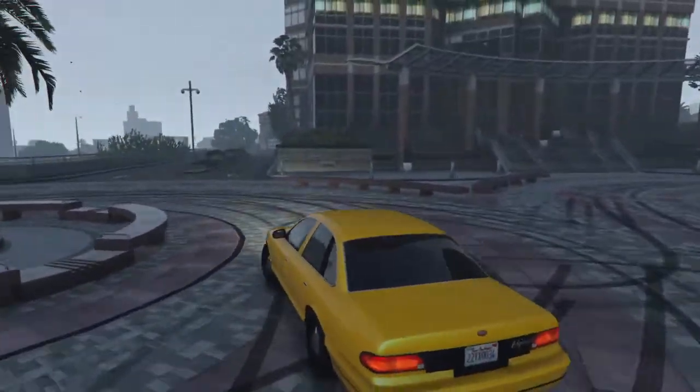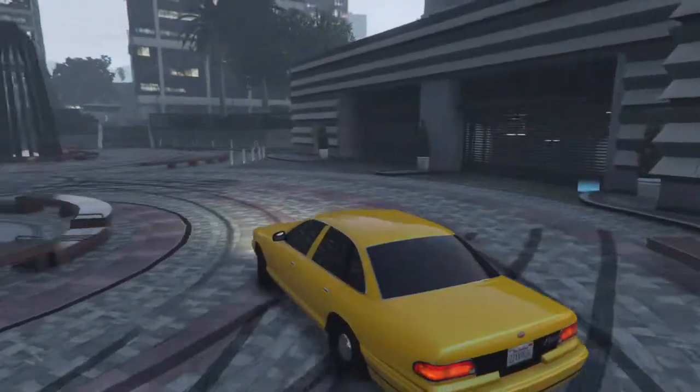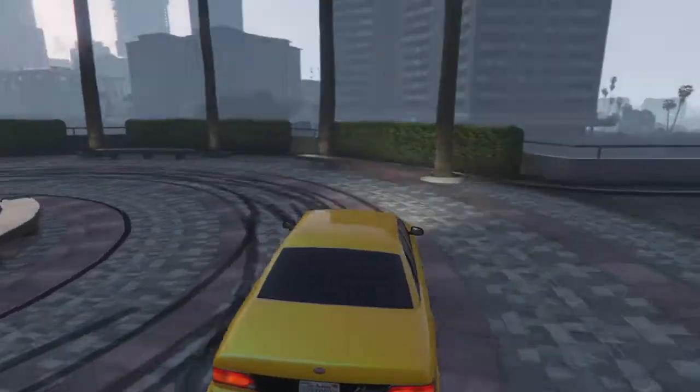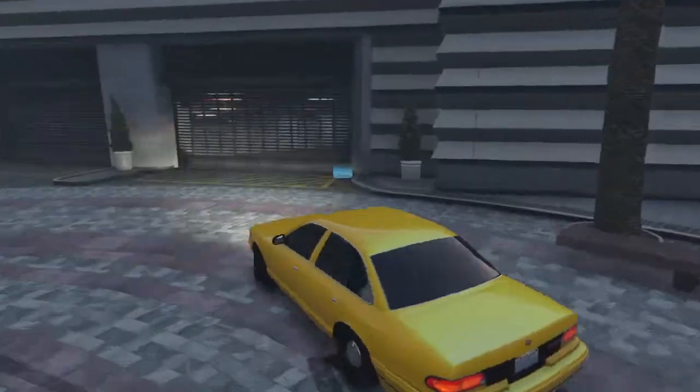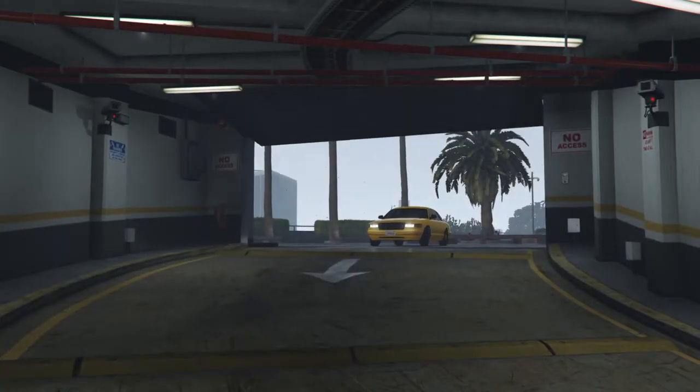Moving on to the Greenwood — the drift taxi. This is one of those cars you just slide around with your friends and have fun, just like the Washington in there — the black car. Definitely enjoyable, something you feel right sliding in. You feel like Cletus McFarlane, you know what I mean.